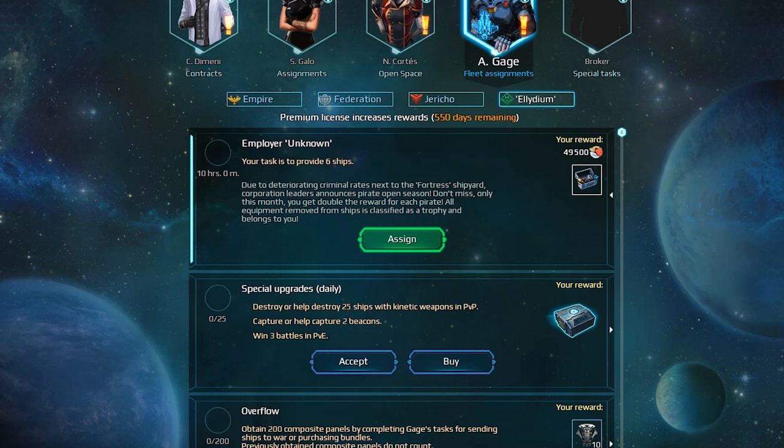Let's move on to faction leader and broker missions. The reward for these is usually fixed and known in advance. If you want more of those done, get premium subscription.